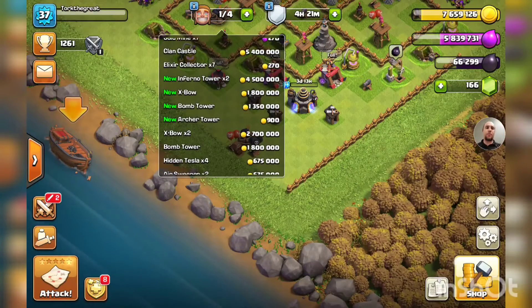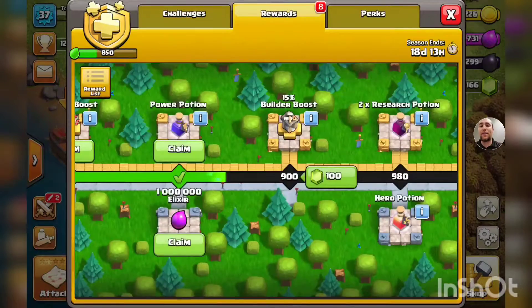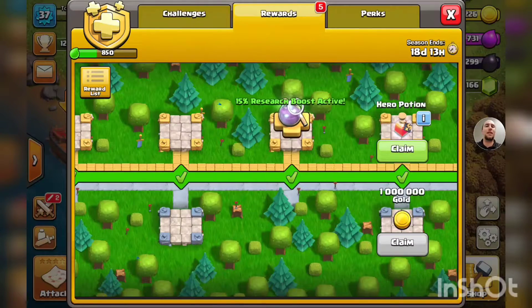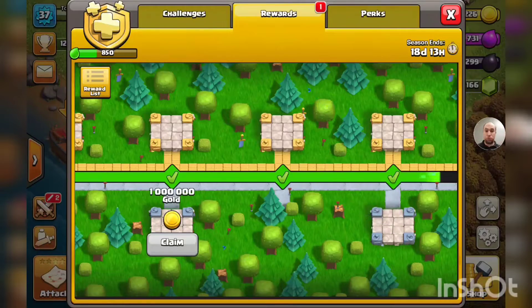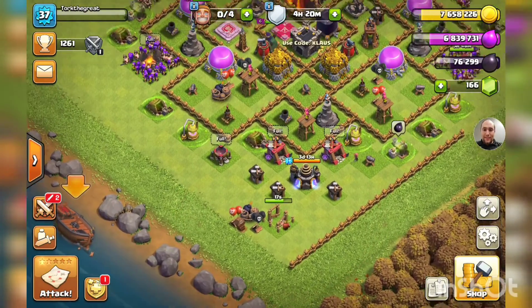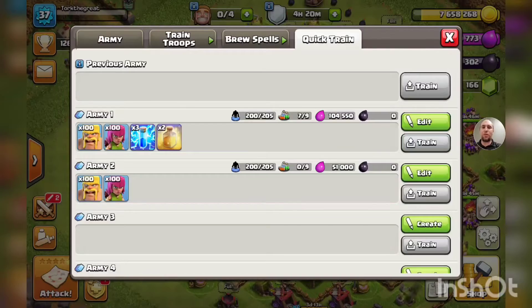Let's get that archer tower — it's a 54-second upgrade. Check out the season pass: we've got a bunch of stuff unlocked. We have a rune of builder elixir, 10,000 dark elixir, 15 research boost, hero potion, 15 training boost, power potion, 1 million elixir, and another million gold. We're only 50 points away from the 15 builder boost. With 18 seconds left on the archer tower, we'll get something else going before a couple of attacks.